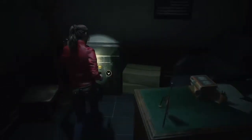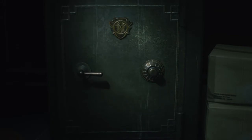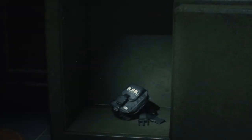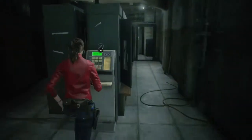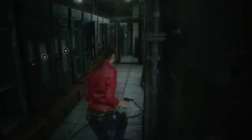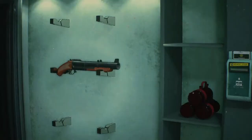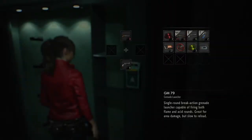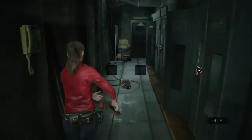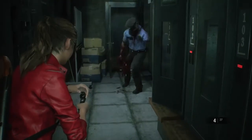We're going to open the locker next to the JoJo locker for more handgun rounds, and then open the west office safe — the combination is 9-15-7 — and that gives us a side pack, the only inventory upgrade we're getting in any of these runs because it saves time. It's the only convenient one and really the only one we need. Next we're running back across to the armory and typing 109 into the keypad to get more handgun rounds. We're going to put the key card into the locker at the end of the hall to get the grenade launcher, load a shell in, and break this zombie's leg off.